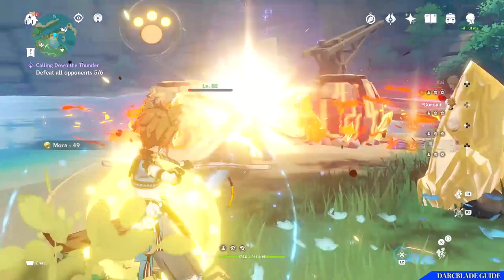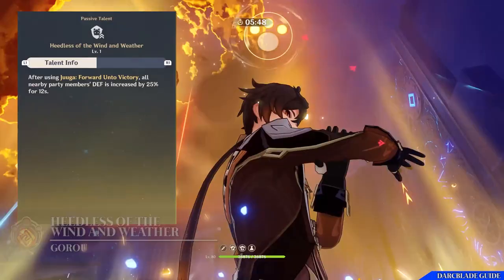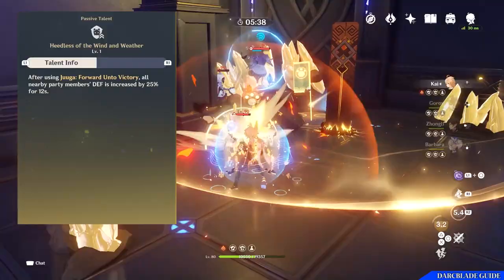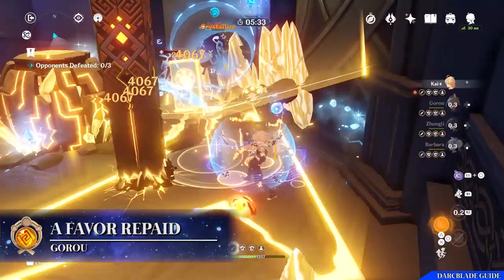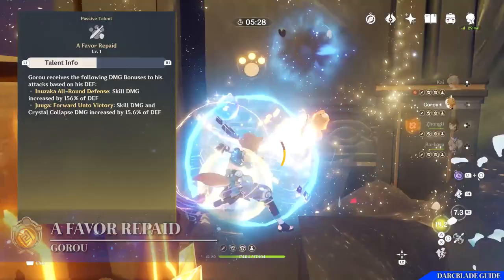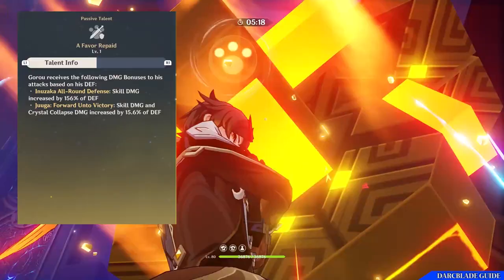Moving on to the passive talents. First, Heedless of the Wind and Weather: after using Juga Forward Unto Victory, your elemental burst, all nearby party members' defense will be increased by 25% for 12 seconds, granting increased survivability and also increasing the damage of characters such as Itto and Noelle. The next passive talent is A Favor Repaid, a personal buff for Goro — his elemental skill damage will be increased by 156% of his defense, and his elemental burst skill damage and crystallized collapse damage will be increased by 15.6% of his defense as well.